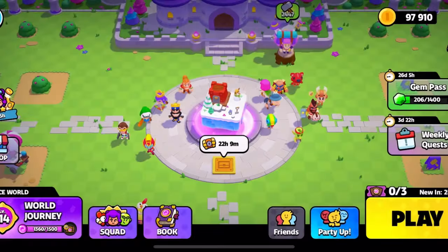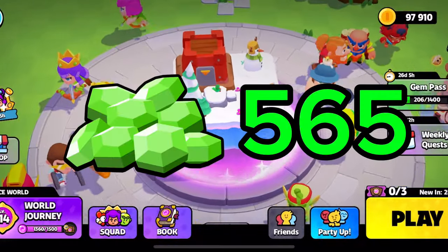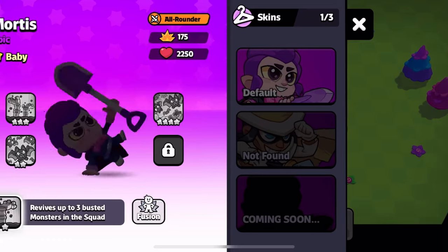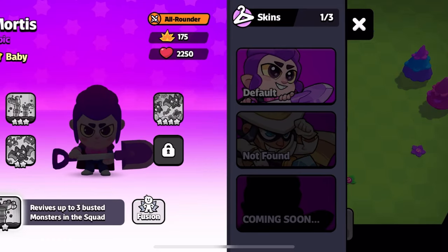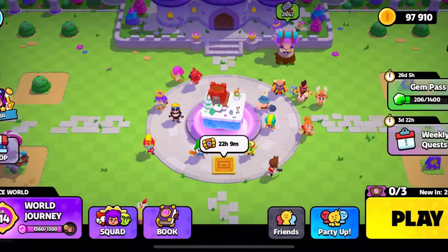Let's see what the results are. After three games with ranged I got 565 gems, which is 10 more than before, and the rank was 10. So in some ways ranged won, in some ways melee won.